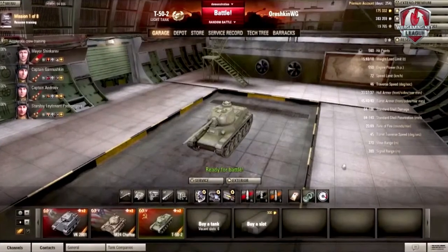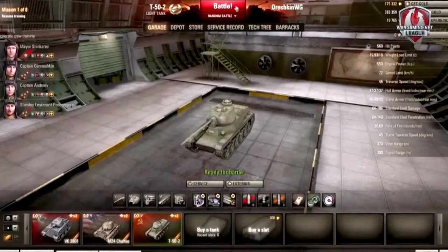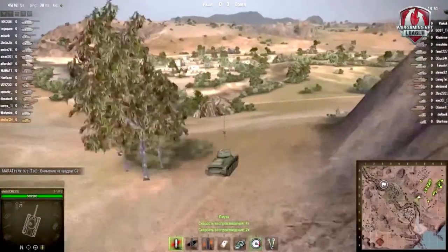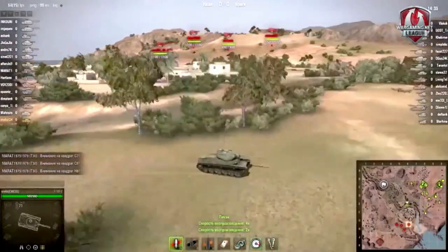Welcome back to the Garage. Let's take a look at the combat tactics used for the Team 52. Your primary mission at the beginning of every battle is to spot the maximum number of enemies and help your team choose the right flank for their attack.